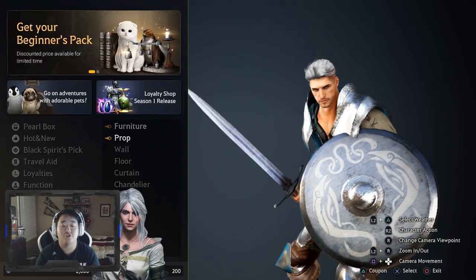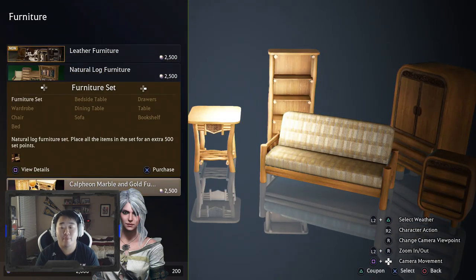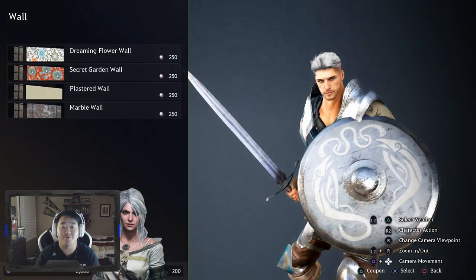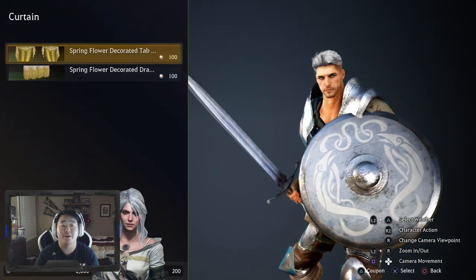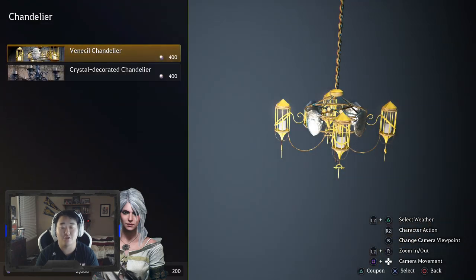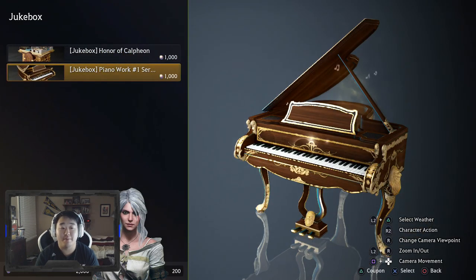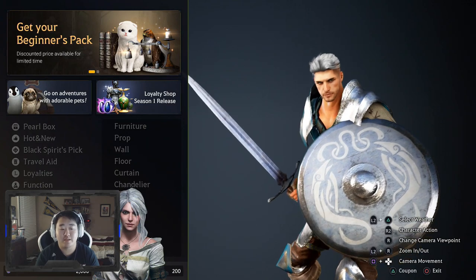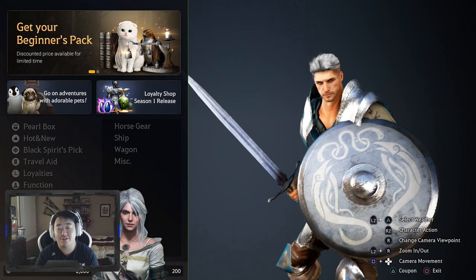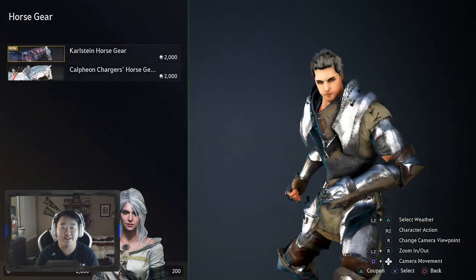Moving on - furniture and all of that different stuff. I will have a house video sometime in the future going over all that back on Xbox. There are all these different props and stuff for your house, this is kind of just for fun if you want to have your house decorated. You can do a lot of the decorating for free, but a lot of the good looking stuff is locked behind a paywall. Having a pretty indoor part of your house is more of a convenient thing, not a necessary thing.